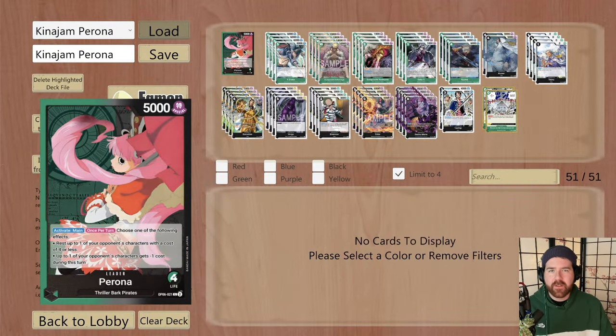Yo guys, welcome back to another video. In this one we're going to be taking a look at the OP06 Perona leader and the winning deck list from the Fukuoka CS that happened over here in Japan. We'll talk about the leader a little bit, then jump into some gameplay. This won't be as extensive as the Yamato video, but it'll still be helpful and hopefully fun to watch.